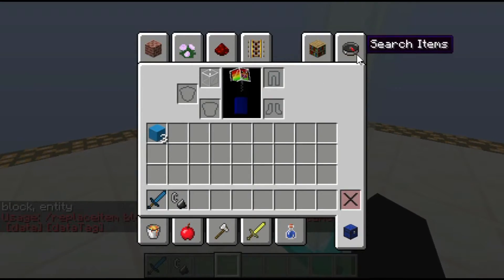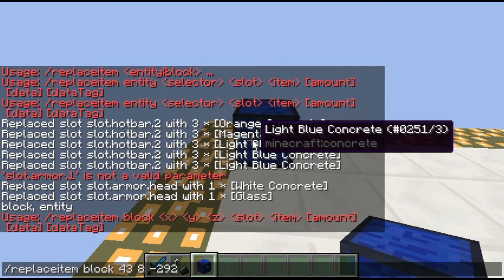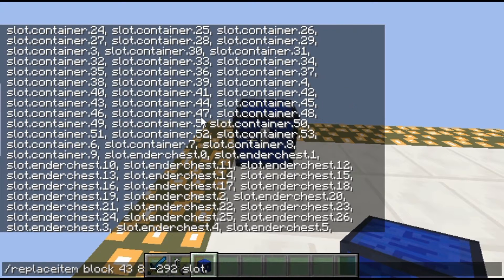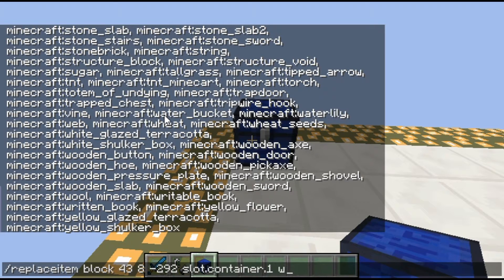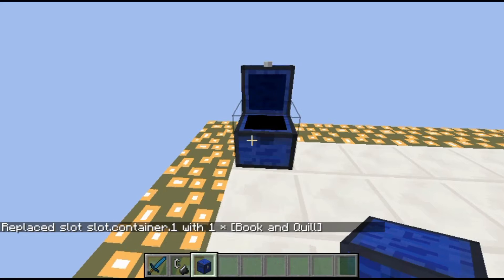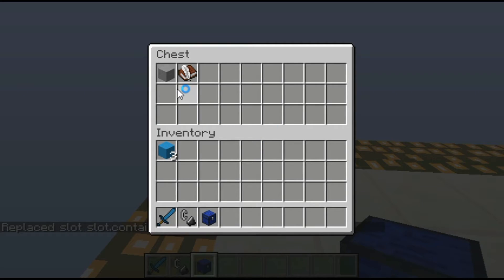You can also use replaceitem with a block. For example, if I place a chest down, I can do replaceitem block with the chest's coordinates, then the slot. In this case it would be slot.container because a chest is technically a container — slot.container.1. Then specify the item, like minecraft:writeable_book. You have to use slot zero if you want the actual first slot. And there you go — that's replaceitem in a nutshell.